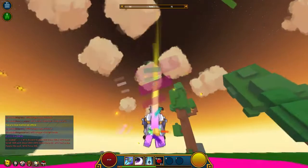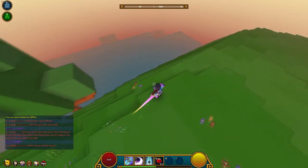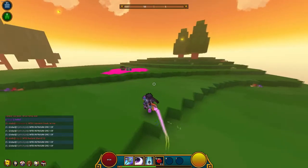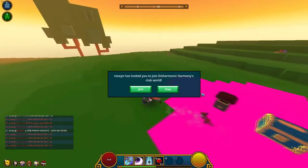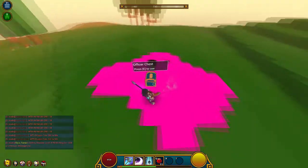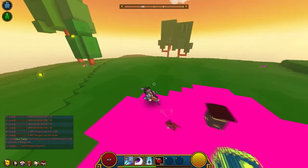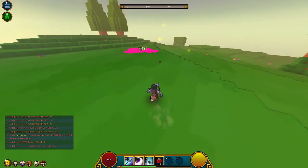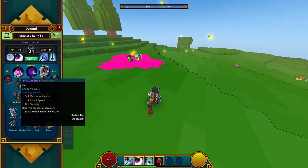Number one thing is attack speed — I think attack speed, physical damage, and stability are probably the three most important things for the Lunar Lancer, because you don't want to be knocked around when you're jabbing. You just want to keep going around him and taking down that samurai warrior. So yeah, those are the three main things you need.